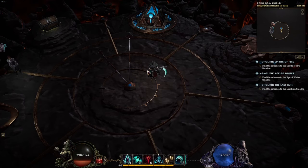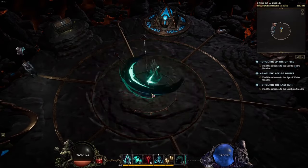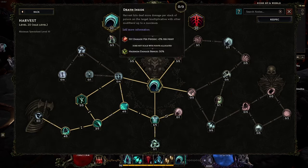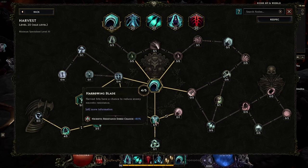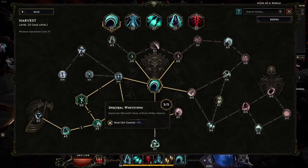Like all good Last Epoch builds, the most important skill is the one you'll be spamming the most. For us, that will be Harvest — a simple slash-in-front-of-you attack that allows you to cleave through enemies. Harvest does about 3,009 damage at base, has an 80% chance to shred necrotic resistance on hit, an 80% increased area of effect, and a 9% base critical chance — meaning before any multipliers, Harvest already has a 9% chance to crit.